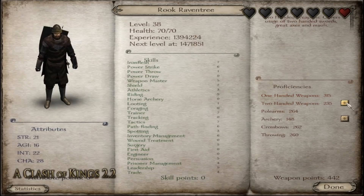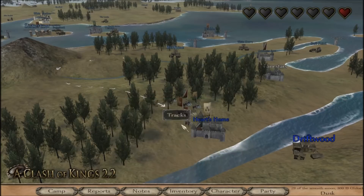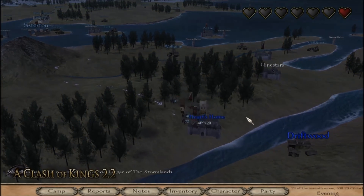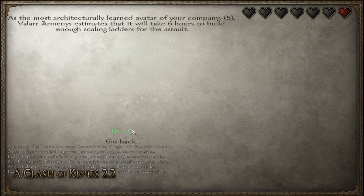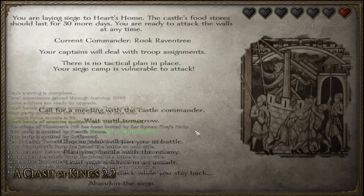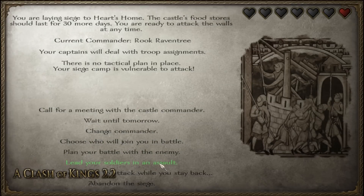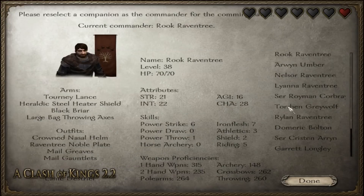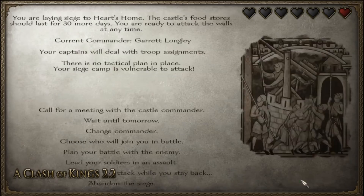315 is pretty high, and we have all these weapon points to spend still. Let's just do it - I don't want to wait anymore. We're going to have to build stuff - hopefully not a tower. Ladders, okay, good. So in the 6 hours, maybe we'll get a couple more people to join us. Sure enough, we did get two more people showing up - Sir Roderick Torret was one of them. Do we want to change commanders? I always have more luck in sieges with Garrett Longley, plus I hate risking Rook's life for such inconsequential battles.